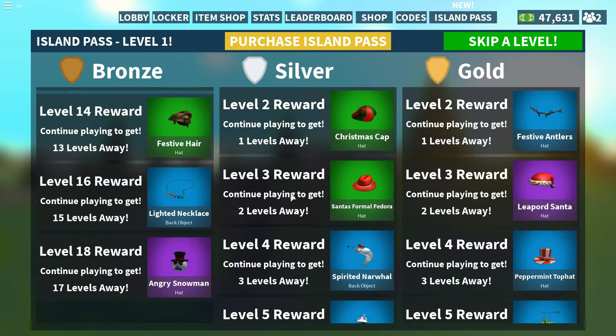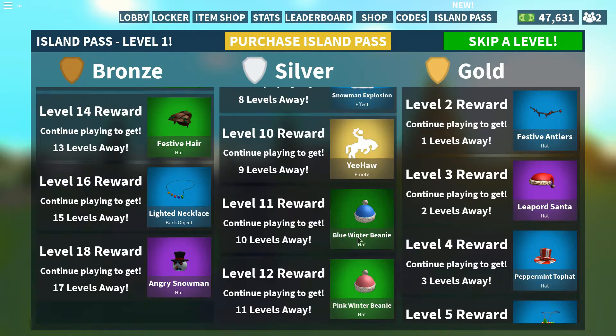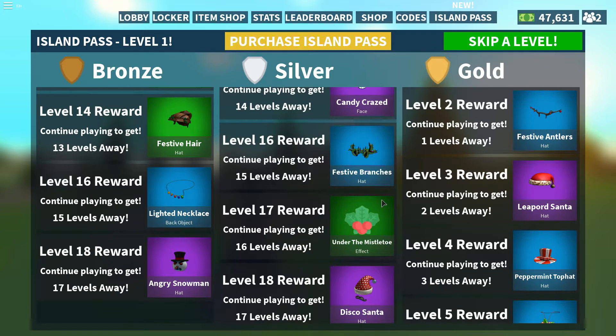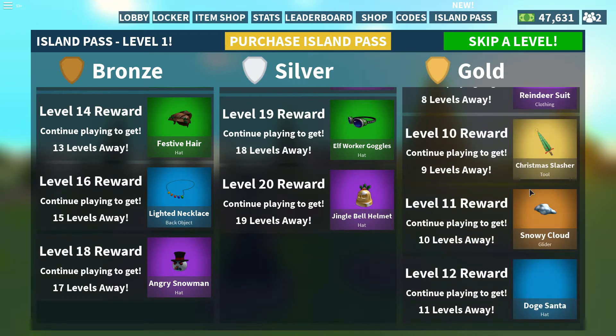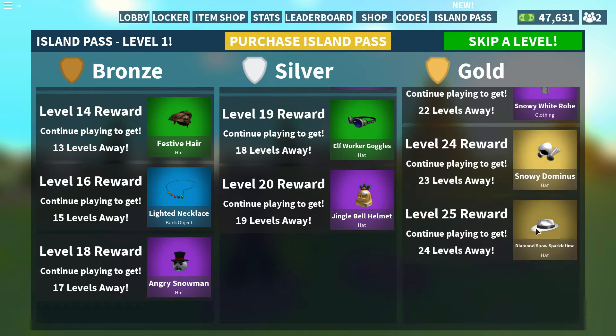The best one is the Angry Snowman. It looks like they are making it a bit harder for the last amount of grinding, which I like. And look at that — that's the Scarf Gingerbread Man. I'm going for that. Definitely the Yeehaw emote — finally, they are adding other emotes that are amazing. There is also the Under the Mistletoe effects. This is level 20. And you can already tell by just the front page that it's going to be the Dominus — the Snowy Dominus.